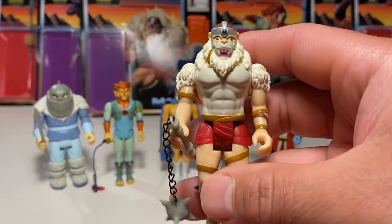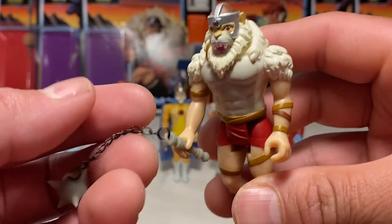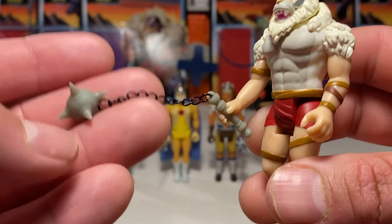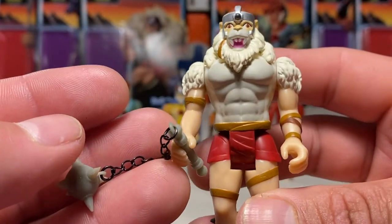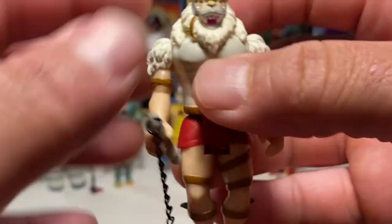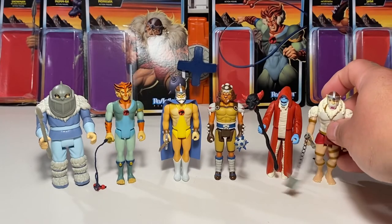Now we have Monkeen. I believe my brother Dr. Twisted likes him some Monkeen. Well, who doesn't? It's cool they put a chain on his Morningstar mace, whatever you want to call it. It's nice and spiky. I like the plastic they used for this — a really nice sculpt, just a unique sculpt. Just all these guys. A little movement on his head, so yeah, you do get the five points of articulation. Not much, but you know, it's still cool. Just great figures, really good figures.